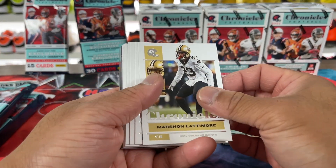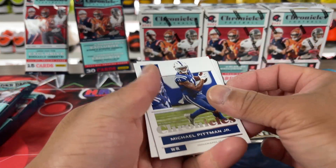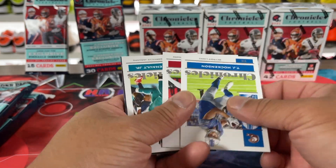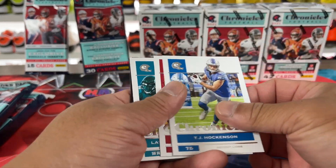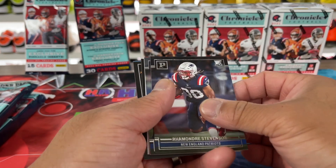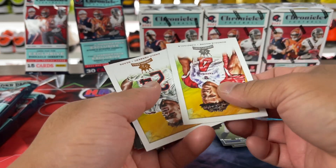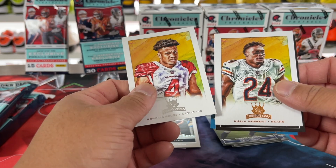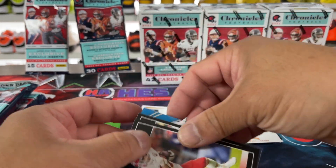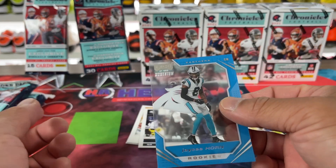What do you guys think about Chronicles? Is it something you guys like or not? I think there's a Fields base. It's one that it's fun to just see lots of your players that you're chasing. And if you don't hit them on Prism or anything else, you'll get them for sure in this. As you can see, there's usually a ton. So this is the difference — you can see the difference in the gold and the regular foil. And then here's the pinnacles — Favre and Travis. And then we've got J.C. Horn in the back for the playoff acetate.